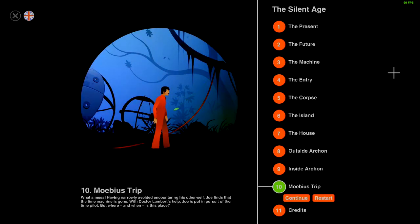That was Chapter 9: Inside Archon. The puzzles were a little complicated in this one, but not as complicated as Chapter 8: Outside Archon. Things are getting really tense — coming full circle, just like the flow of time in time travel movies. The final chapter is called 'Möbius Trip' — a play on Möbius strip, the geometrical shape you make by taking a strip of paper, twisting it once, and joining the ends. Even though it has two sides, both sides act as one with no beginning or end — it just keeps going infinitely.